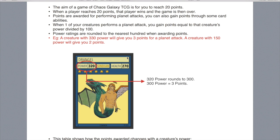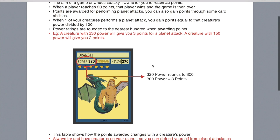So if you attack with a creature with 100 power, you gain 1 point. If you attack with a creature that has 250 power, 250 rounds up to 300, so you get 3 points. That's why the 50 mark can make a really big difference as to whether a card's good or not. A card with 140 power is probably a lot worse than a card with 150 power, because 150 will get you 2 points for an attack, while 140 will only get you 1 point.